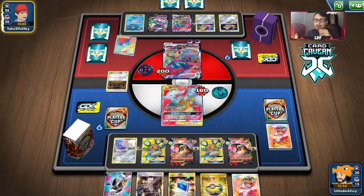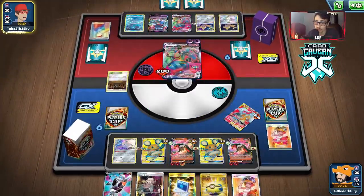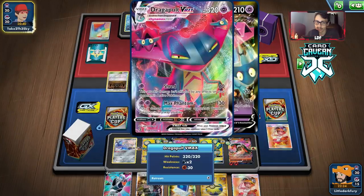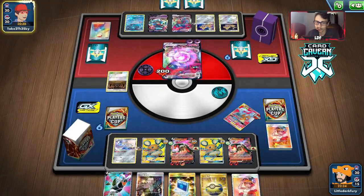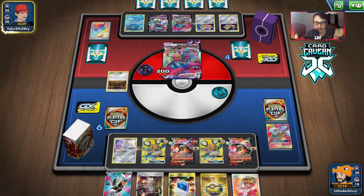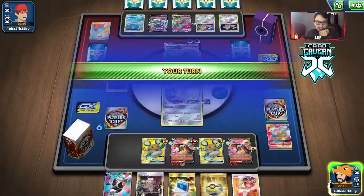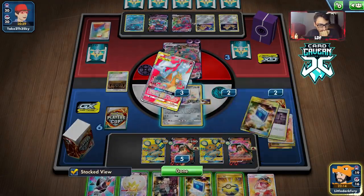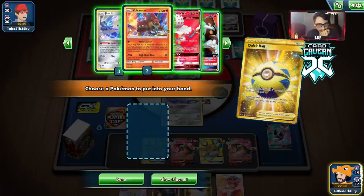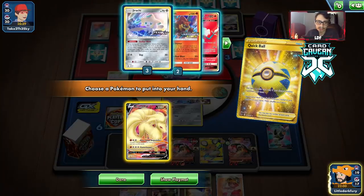Why are they just hitting Houndoom instead of Dedenne? Unless they have a Tool Scrapper to get rid of my Cape of Toughness, which could be bad. We could go with the other Houndoom. Let's Quick Ball into Houndoom. We could use Ninetales too — Ninetales isn't terrible since we could copy their own Max Phantasm. I guess I'll put all the damage on the Dragapult. We could win by bossing this up with Heatran or something. We didn't get the Spike Mouth — I would have liked to see that Shrine get bumped. We're getting some good prizes — Crobat and another Welder are pretty good. Our other win condition could be Heatran's Hot Burn.